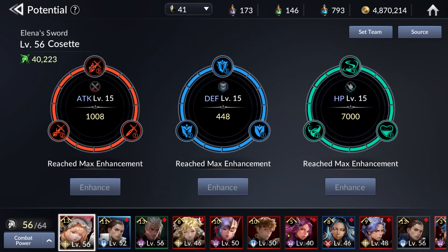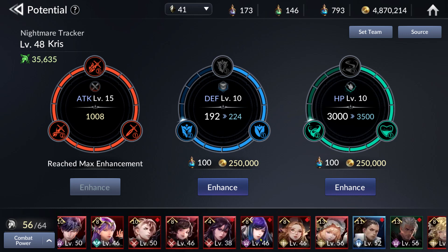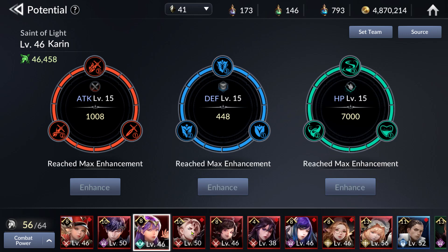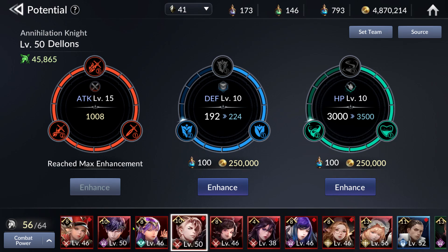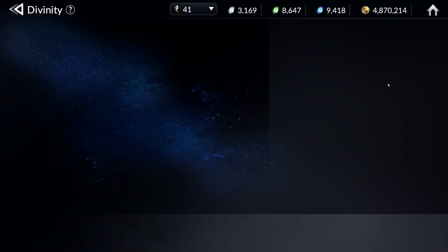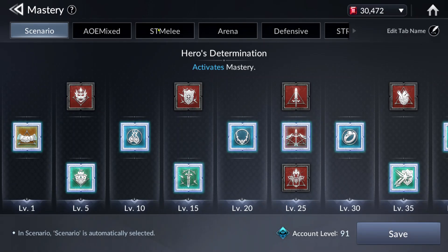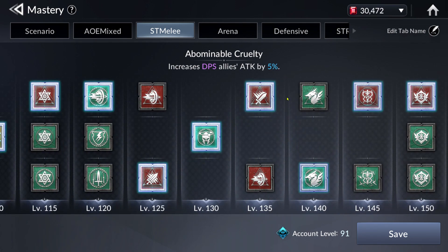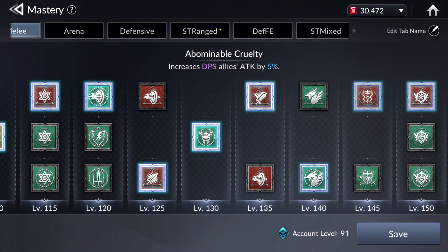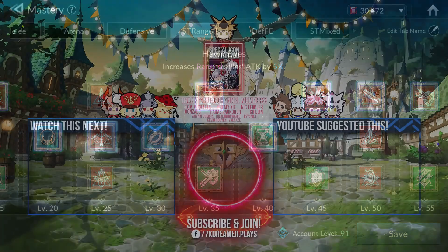For Cosette, max out potentials. Chris has maxed out attack and level 10 HP and defense. Karin has maxed out potentials. Dillon's has maxed out attack and level 10 HP and defense. For Rachel, maxed out attack, level 11 defense, and level 10 HP. Both divinity pages are filled. For masteries, ST melee consists of increasing single target skill damage and DPS attack. For range, the only difference is increasing range attack.